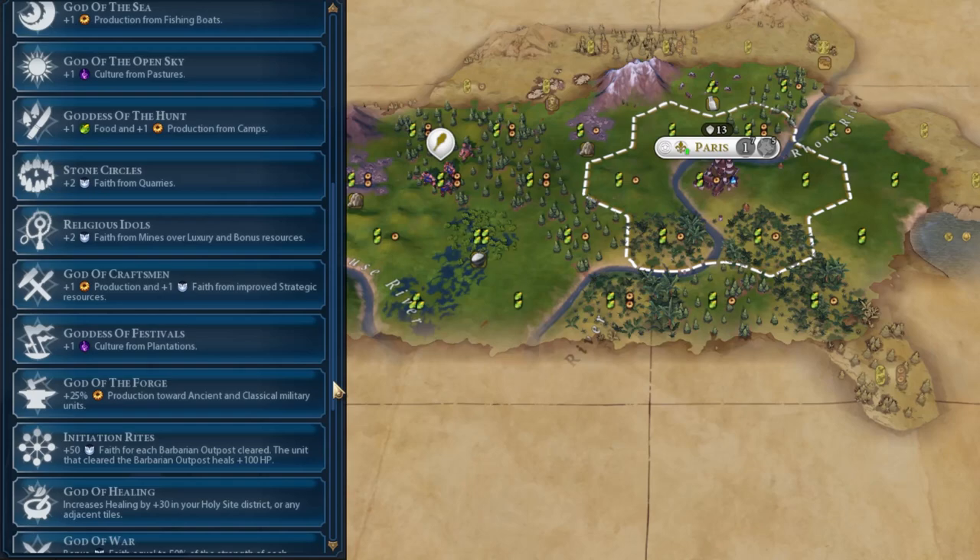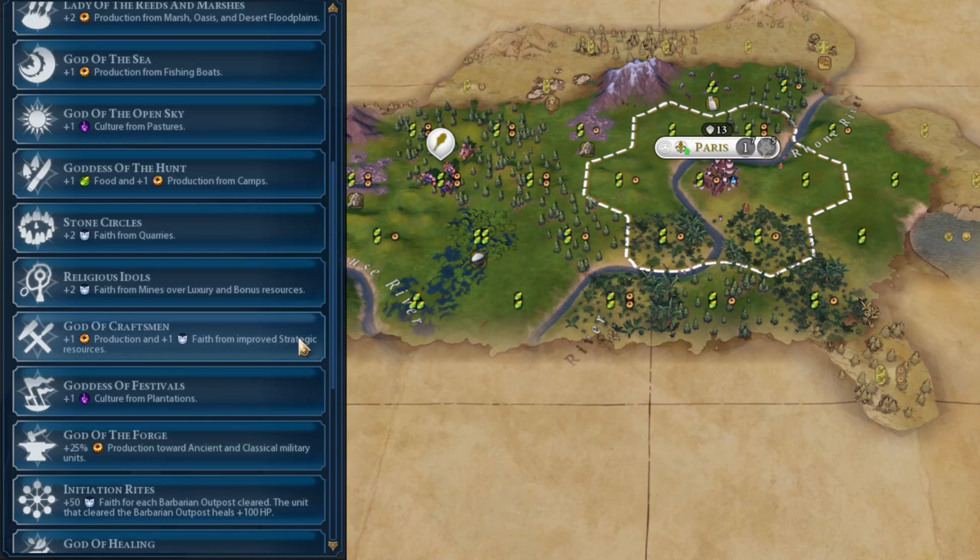The second one is God of Craftsman, about in the middle of the list. It gives one production and one Faith from each improved strategic resource. This is very useful and quite good for your tempo — the speed and momentum of your game — because strategic resources come up all game. You'll have horses and iron first, but later on you'll still benefit from this Pantheon when you get Niter, coal, and oil. The Pantheons that add production are the best ones, because having more production lets you do a lot. This one is also much more common and easier to get, because the AI doesn't particularly rush it.